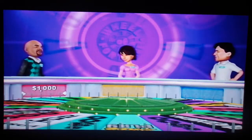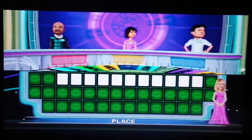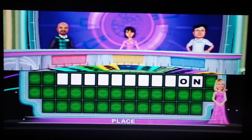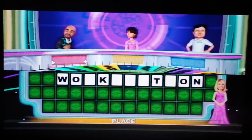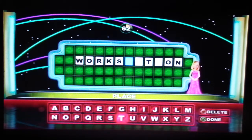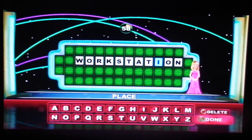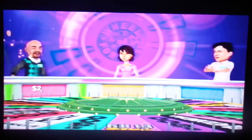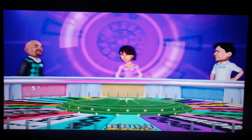Get ready, we'll do another toss-up, this one worth $2,000. Place is the category for our next puzzle. A one-word puzzle. And it's player one — Workstation. Something that I'm used to at my job. Got it. That's it. Congratulations, two for two — $3,000, Justin. Player one gets $2,000, they'll spin first.